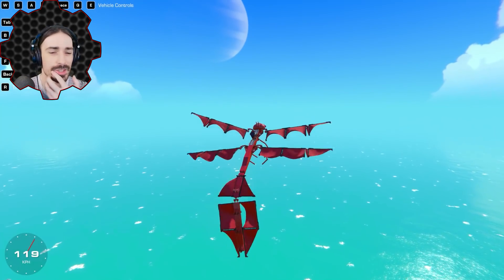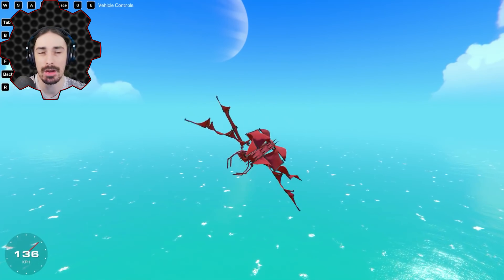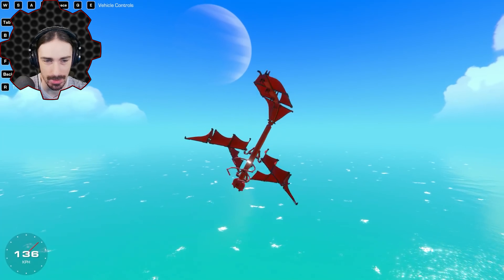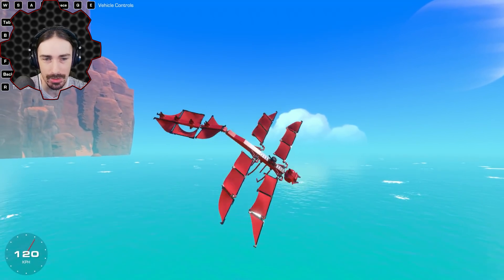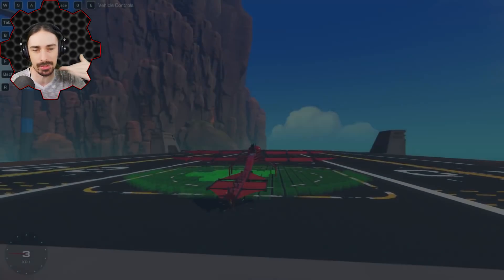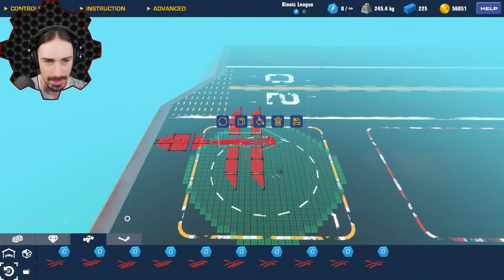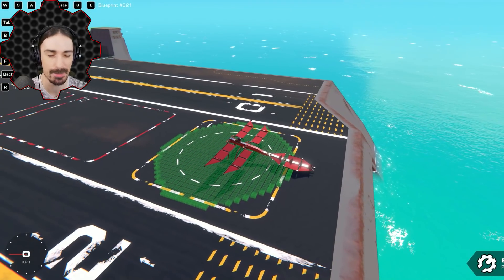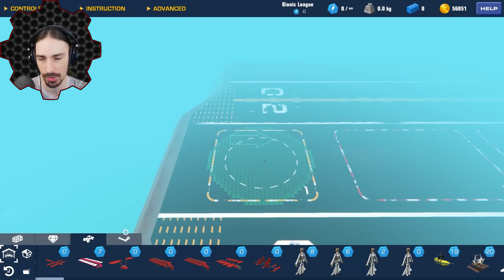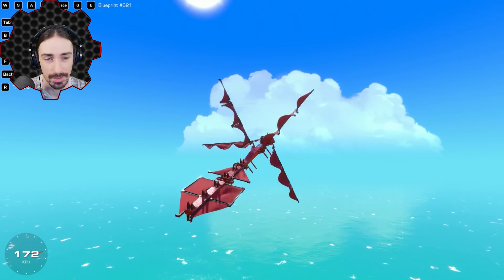Something has happened where it seems like the more I've added to this thing, the weaker the steering hinges have become even though they're supposed to be at 100%. The tail is flopping all over the place, and that was what was giving us stability as we went forward. I think I might have to try to convert the tail into servos because they're a lot stronger. I've replaced the steering hinges with servos and look - the tail is stabilizing us so much better now.